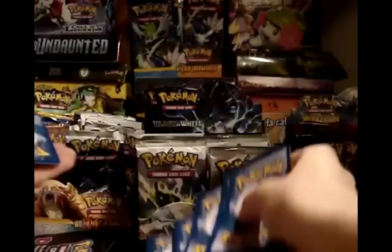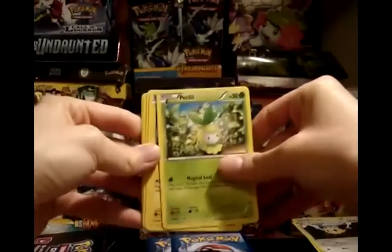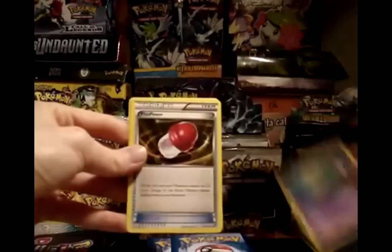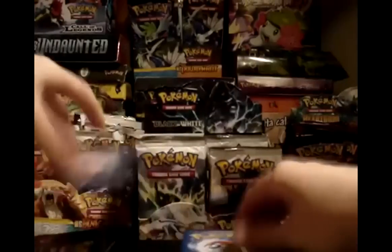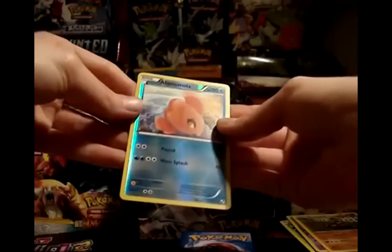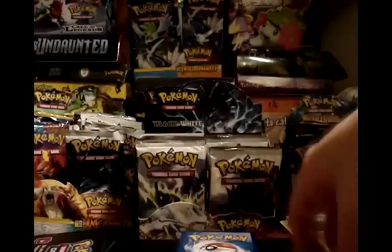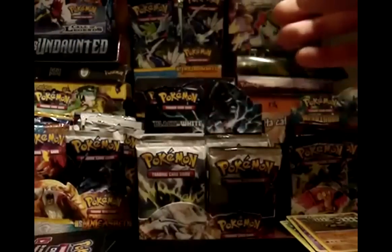Pack 4: Fire Energy, Lillipup, Petilil, Blitzle, Ducklett, Duosion, Plus Power, Krokorok. My reverse is the uncommon version of Alomomola — I cannot say that one. My rare is a Scolipede. I need Scolipede in reverse, so it'd be great to pull that one in reverse.